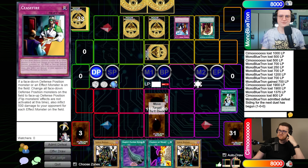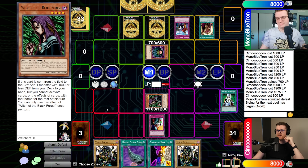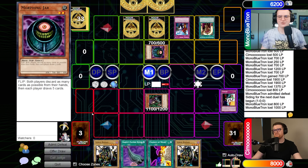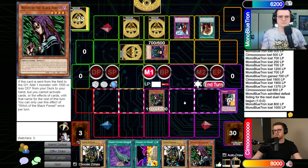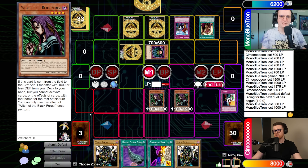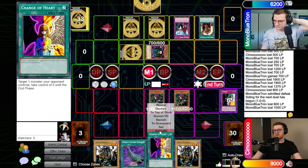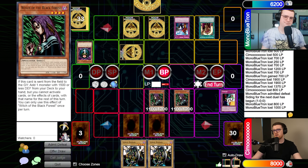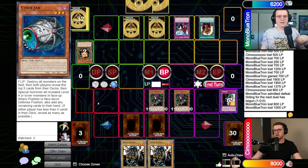The Cyber Jar is going to have to go crazy for the Mill player. Alex tries to use Ceasefire — Joseph notes it's Morphing Jar underneath. They pay upkeep costs for Messenger of Peace and IO. Both players flip from Cyber Jar — Alex gets five cards including only one monster, while Joseph also gets only one monster. Joseph gets Jinzo which is pretty good. The results include Shallow Grave, Card Des, and Crush Card, and Charity for Joseph.